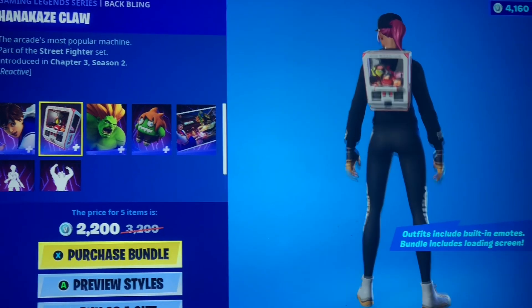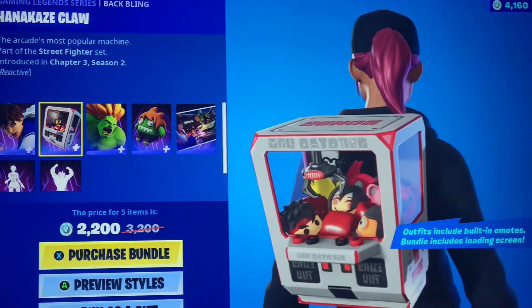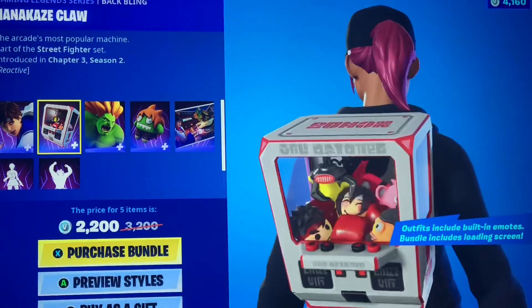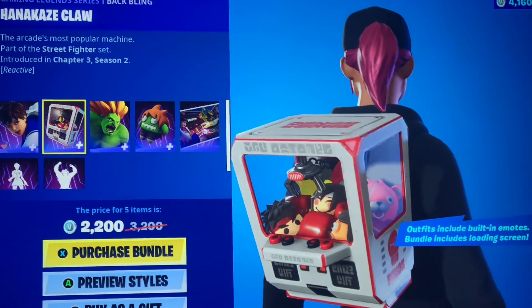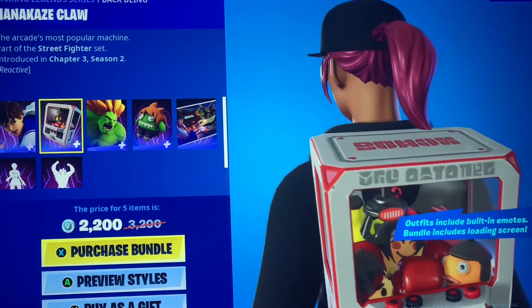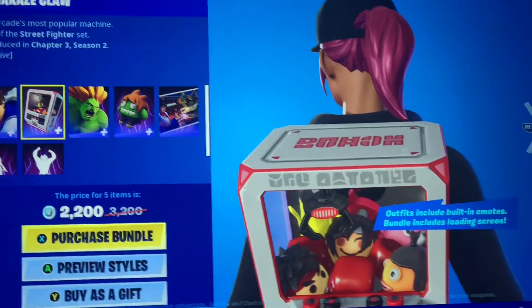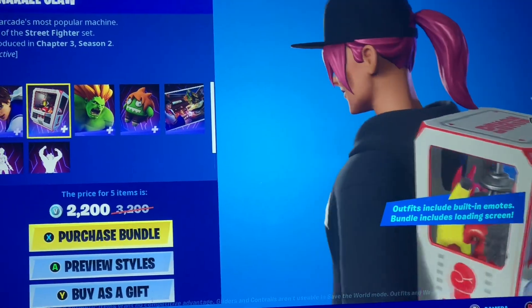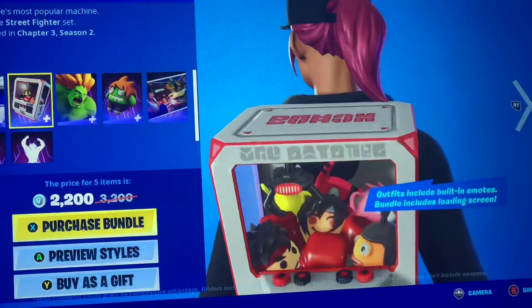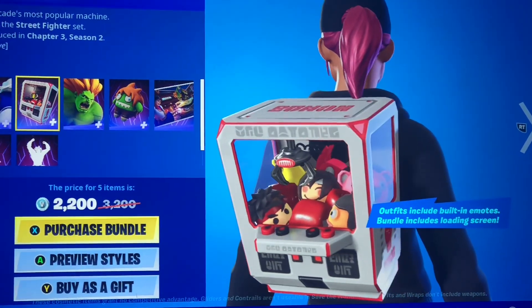We have the Hanakei's Claw — nice little back bling. You got Fishstick, Cuddle Team Leader, Ryu, and I'm not sure... I think it's some anime person all the way in the back. Oh, there's Pili back there, I just realized. But I know it's reactive — I think it showed it on Tabor Hill's video.